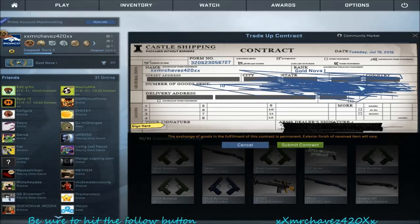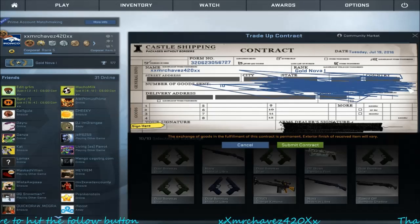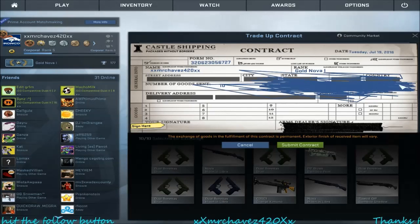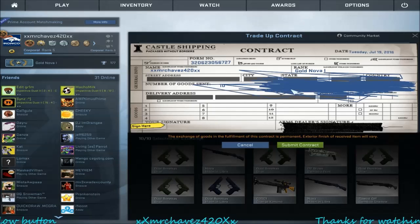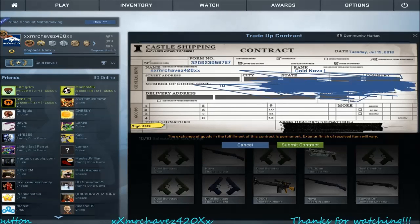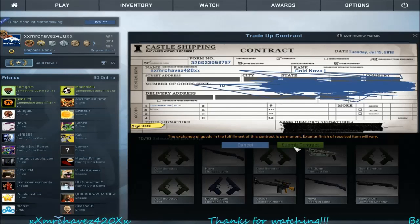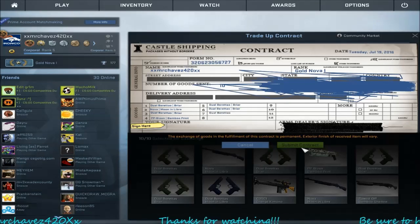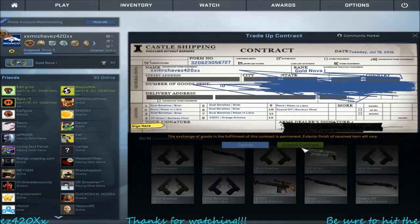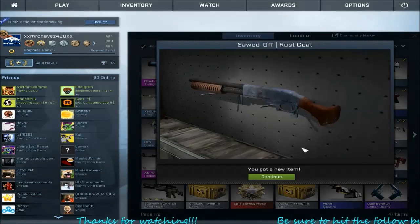I wanted to do this with the P250 Whiteout trade-up but that is taking way too long to get the skins for. I got the five of the other set, now I just need five of the Urban Rabbles and those I'm gonna have to pay four bucks per skin — and that's if they're still on the market. I'm super nervous about this one but let's just do it. We submit — fingers crossed, give me some good luck. Come on Gaben, please give me that Royal Blue!